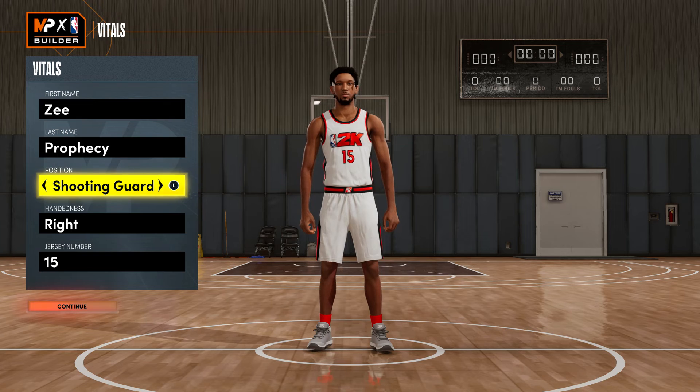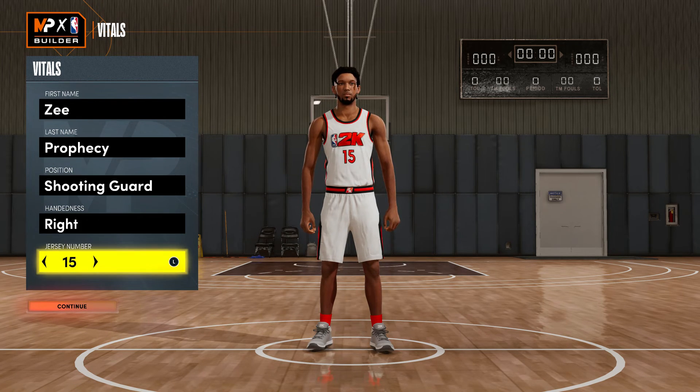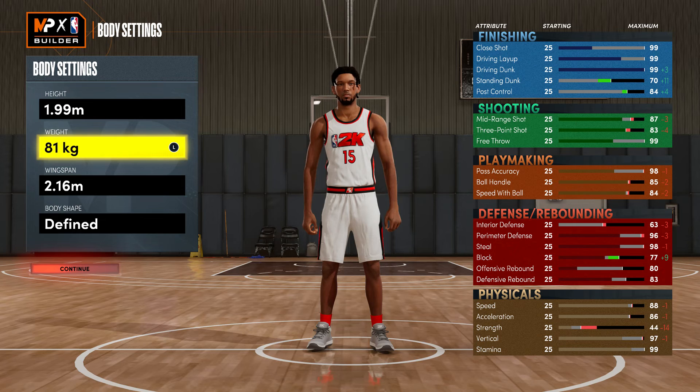First name and last name are up to you. Shooting guard position, handing right or left depending on your personal preference, and jersey number is up to you — but for Vince Carter I think his number was 15 in Toronto. In the metric system, the height is 1.99 meters and the weight is 81 kilograms.